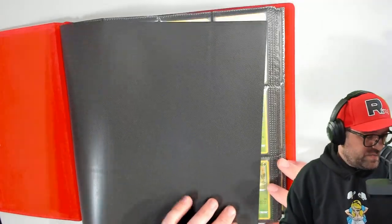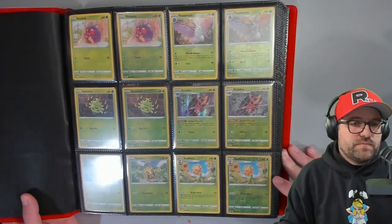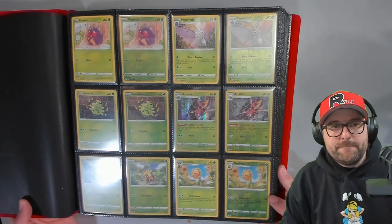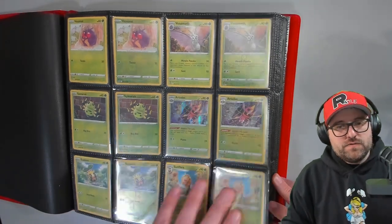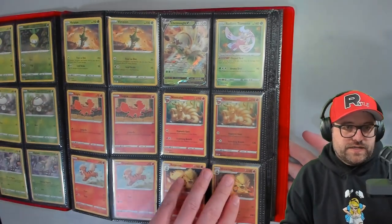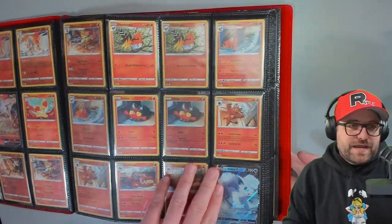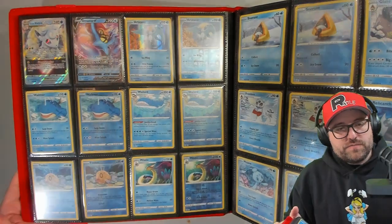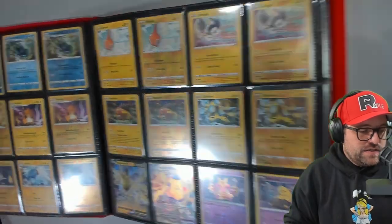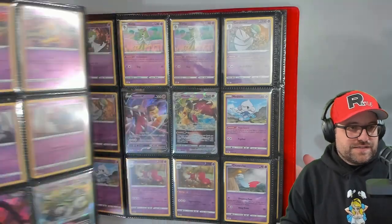The binders - you guys have probably seen both of these recently, mostly because I didn't have any 12-slot binders for a little while there. But we got the restock and now we're ready to load it up. We got the Venonats. I want to flip through - this is a good chance for anyone that wants to take a look at these. I think I do have all the reverses at this point, so that's kind of satisfying to look at.